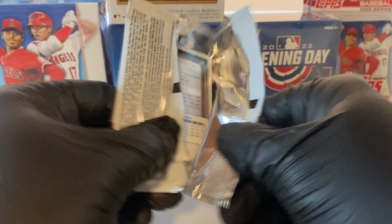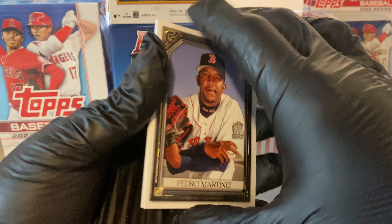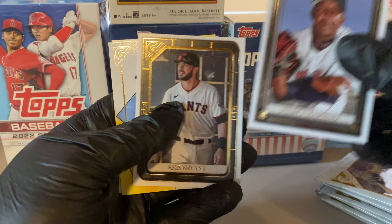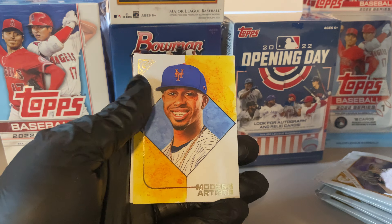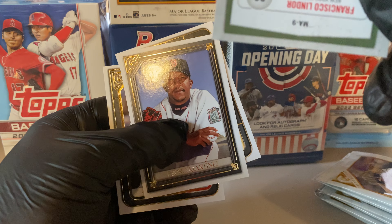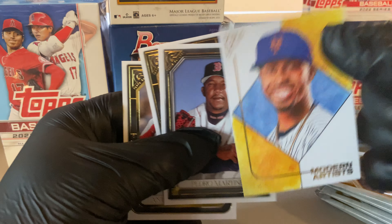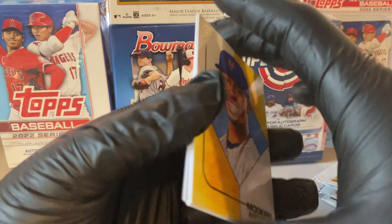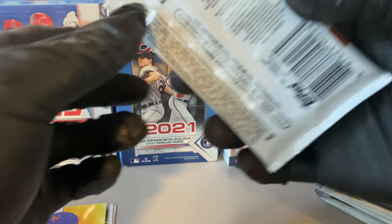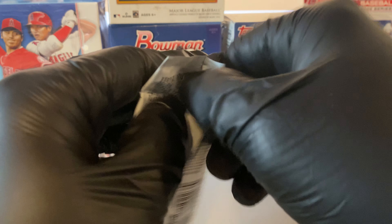I remember these packs — they're a bit harder to open. And there goes Pedro, Chris Bryant, and we have a Modern Artist of Francisco Lindor. It's not numbered. And an Anthony Rendon. That's nice. We got an insert in the first pack — I don't think those are guaranteed. So that's a good start.